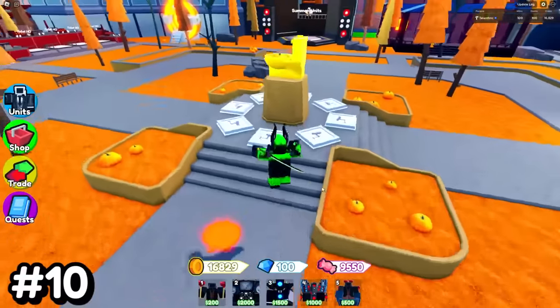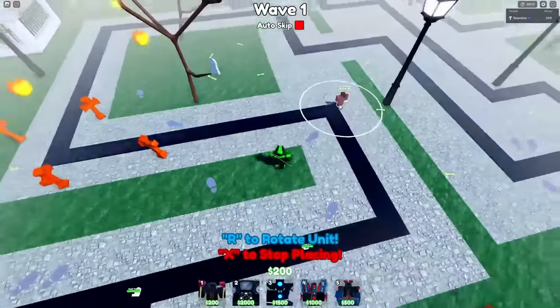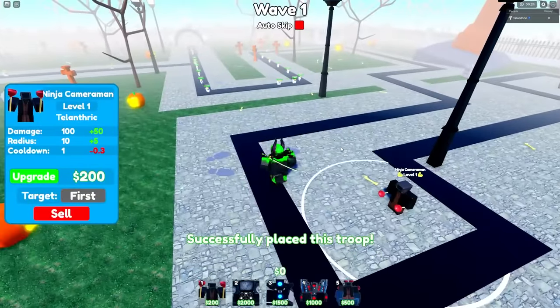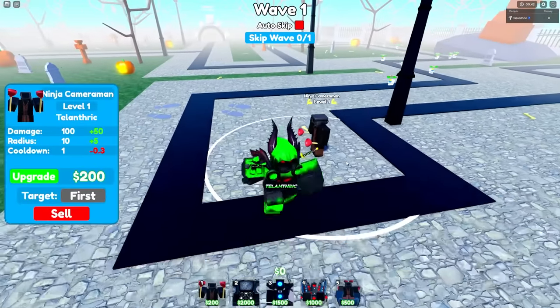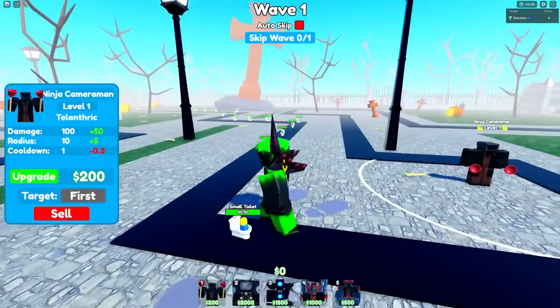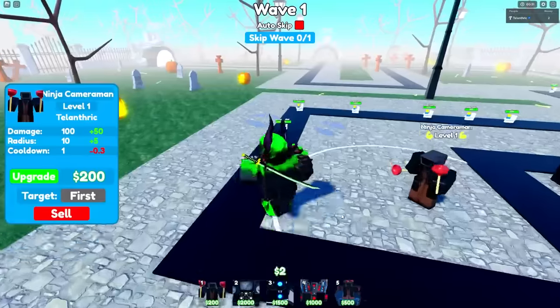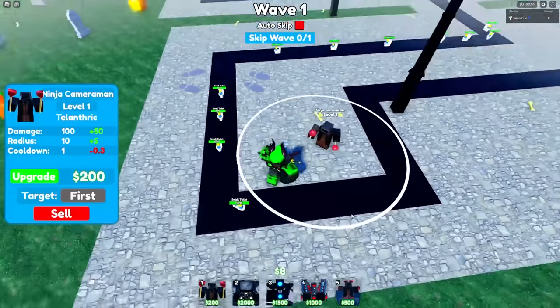Number 10 starting off is the Ninja Cameraman. This guy is one of the best starting units because on every mode except easy you start out with 200, and he only costs 200. You can put him in at the beginning and he starts out doing 100 damage every second, which is enough to get small toilets on the first wave even if there are two people.